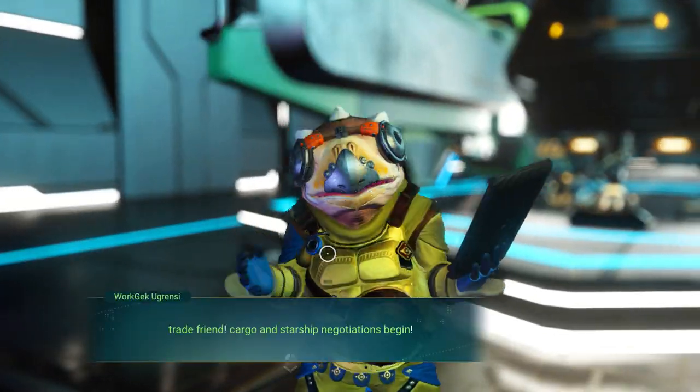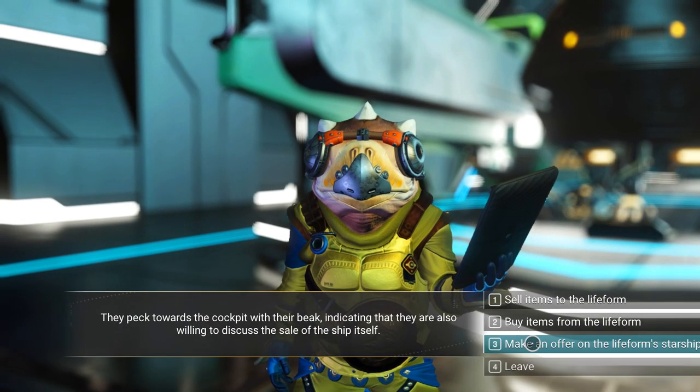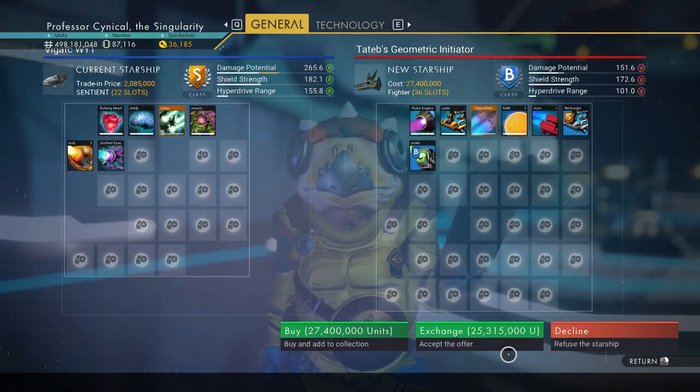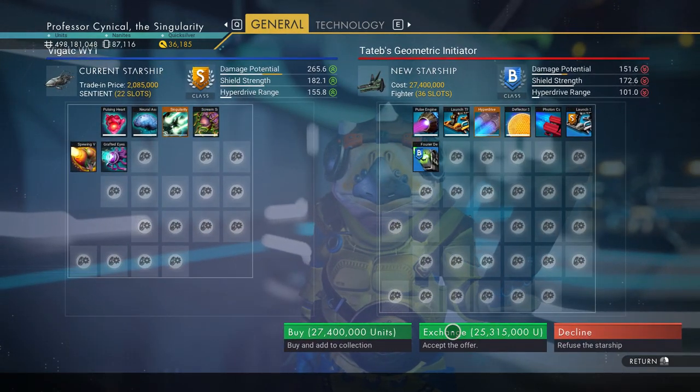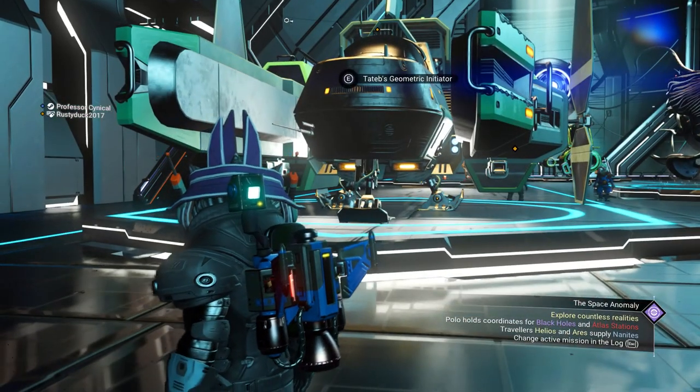The next thing we're going to do is speak to the NPC, skip all the dialogue — you don't need to worry too much about that. Then we're going to go to make an offer for the life form ship. Go to negotiate price. And then it's very important: you need to click exchange. You can't click buy, you don't decline — it's always exchange.